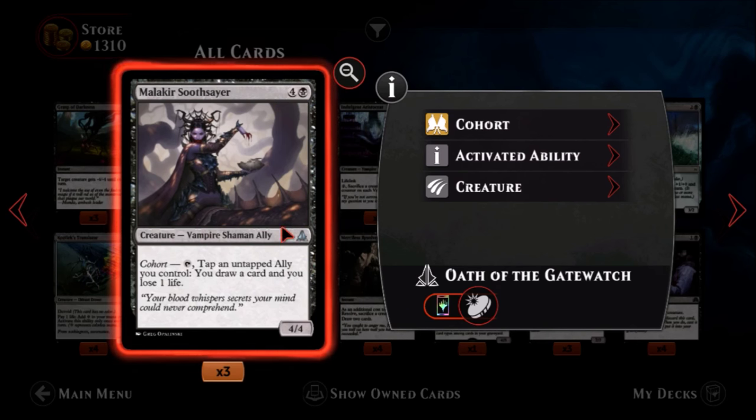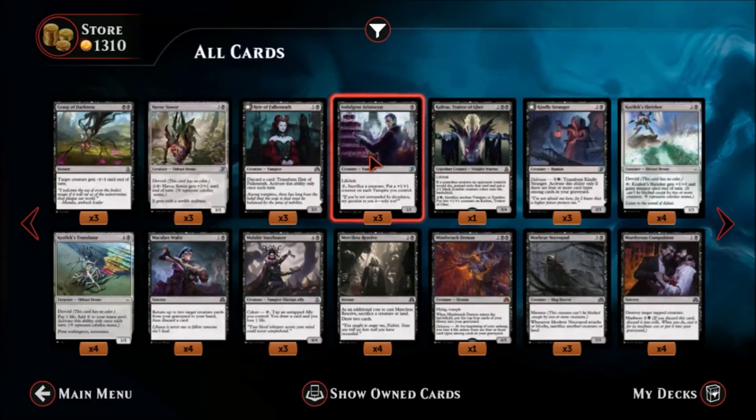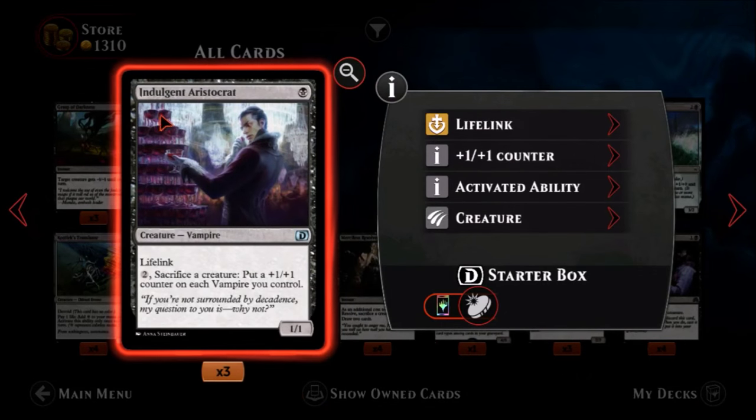Malakir Soothsayer — one black, four colors, an uncommon vampire shaman ally. Five mana for a four-four, not terrible. He has a cohort ability: tap him plus an untapped ally you control to draw a card and lose a life. This is one of the better cohort abilities I've seen — drawing a card for just losing a life is kind of nice. You still have to tap two creatures for it, but you can do that end of turn or as a combat trick. Not terrible.